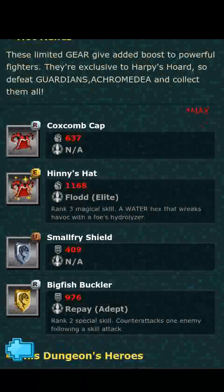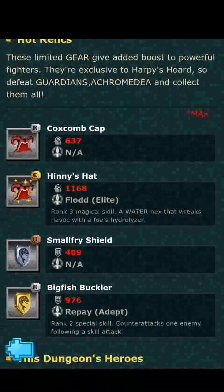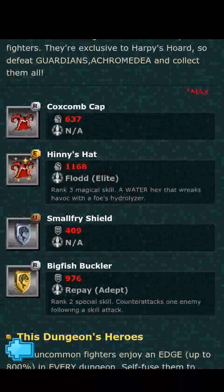The next thing we have is the Small Fry Shield, which gives 409 defense with no skill. The axe is the only piece of gear to date that I can think of that is worth it without a skill. Just try to get that thing upgraded into your Big Fish Buckler, and then it becomes a pretty decent piece of gear — 976 defense with a chance to proc Repay a Debt, which is a counter attack skill. It basically counter attacks the fighter that hits it with a special skill, so if they use their cooldown skill and don't get killed, they will be counter attacked. That's a substantial amount of defense, so if you can get your hands on it, give it a shot.